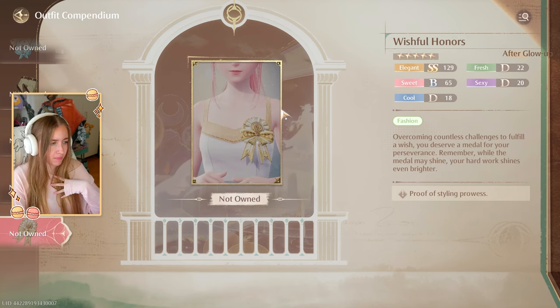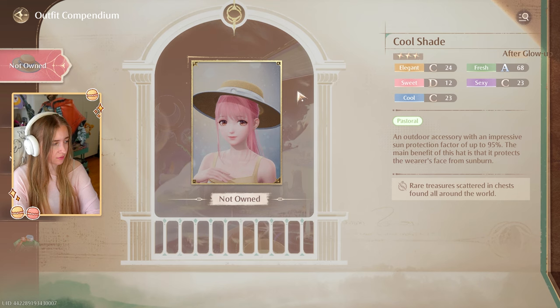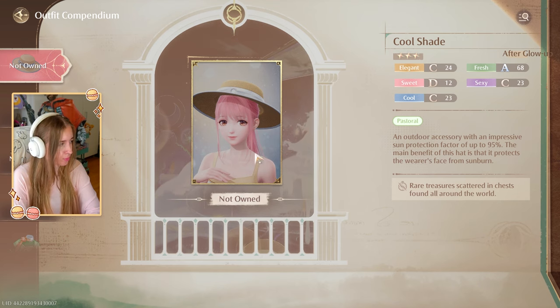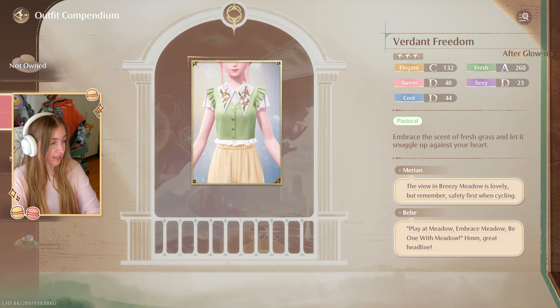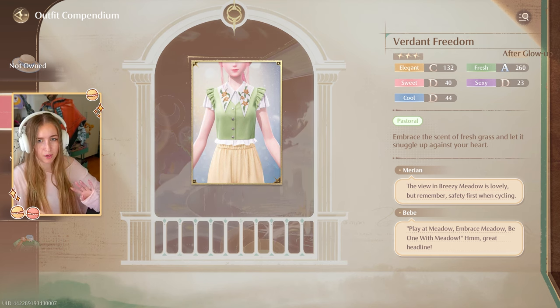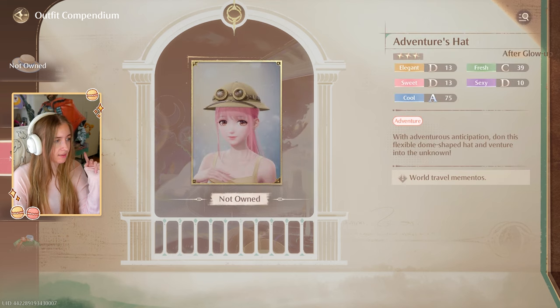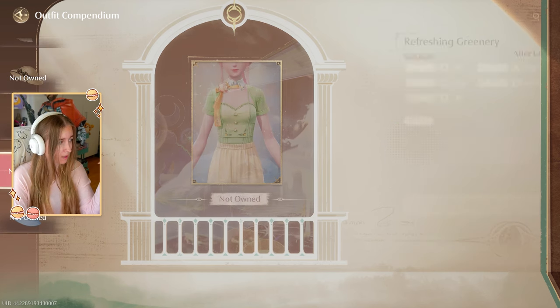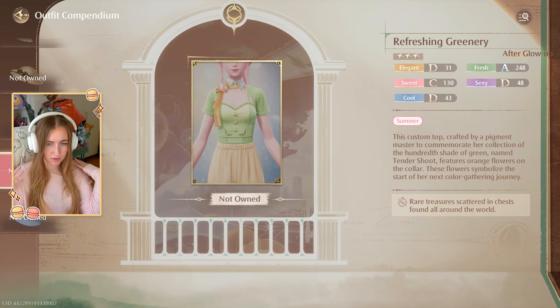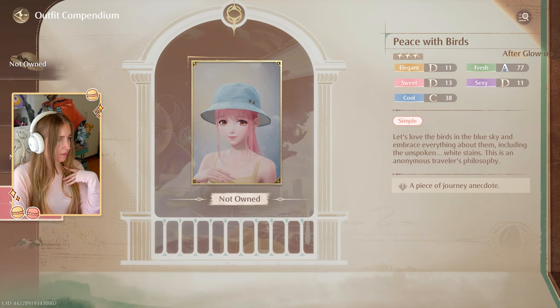Moving to Wandering Travelers category: starting with a sun hat with blue details, then Verdant Freedom — a cute top with bold color and little ruffles, probably buyable in the store. A real safari hat with glasses on it. Socks with sharks or fish on them, presumably matching that skirt. A really pretty green top with an open chest, sweetheart neckline, and orange accents coming through in the buttons. Then Peace with Birds — a hat with a little bird poop on top, so funny, with little specks on the side.